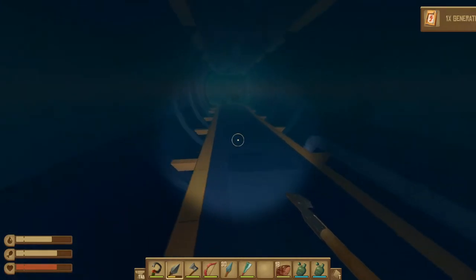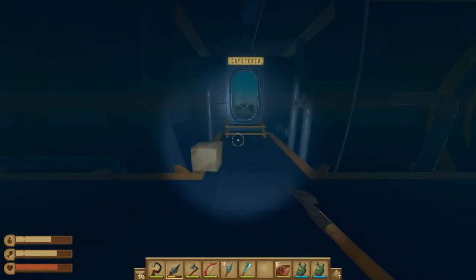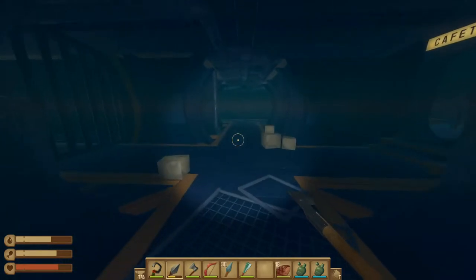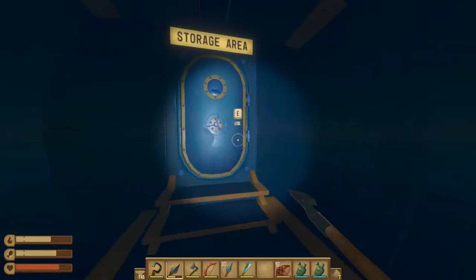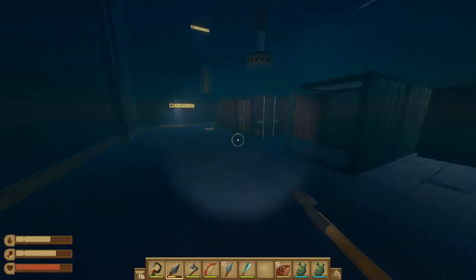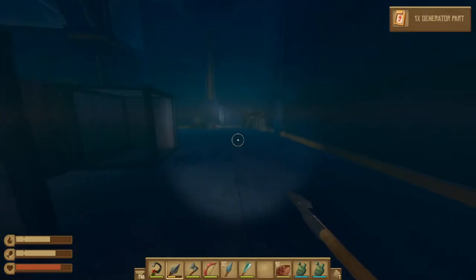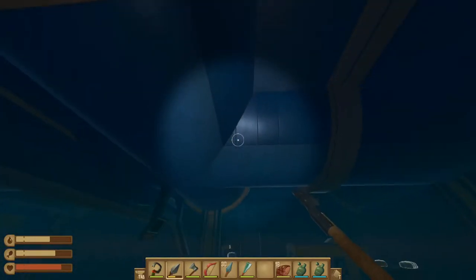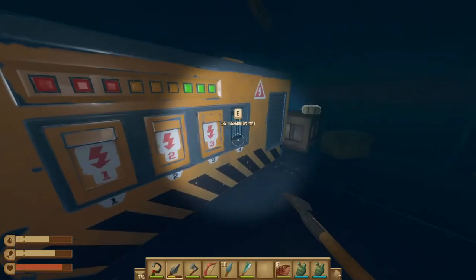From here we're going to turn around and go back the way we came, and instead of going back into the cafeteria we're going to take a left to continue on to the storage area next. Take a right and a left into the storage area. Go in the door and directly to your left is your third generator part - go ahead and pick that up and then back the way we came, except we're going up the ladders now.